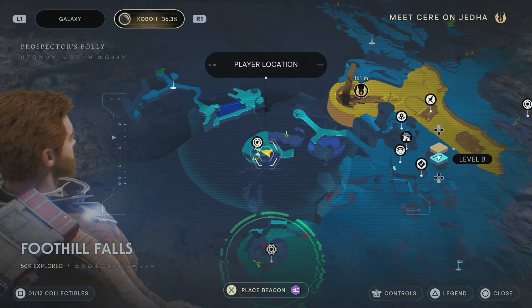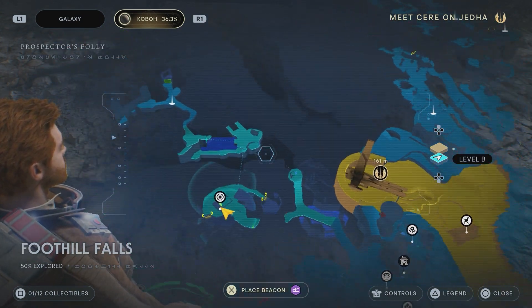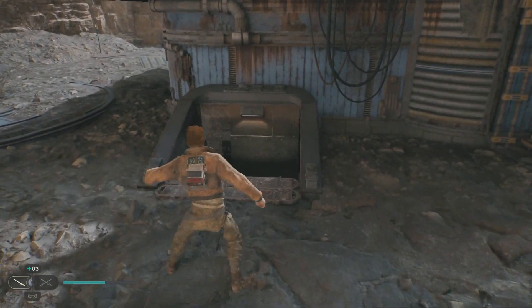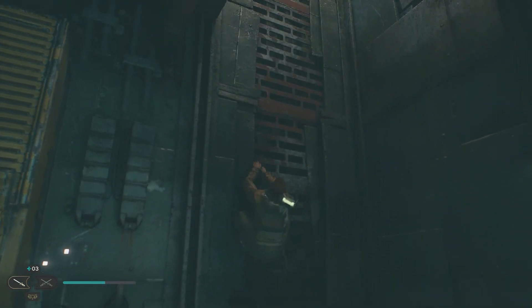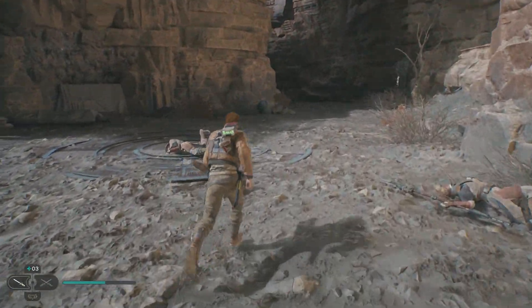Right after finding Scuba — literally right across from where you find him — there's an abandoned shack. There's actually a side quest here too, which you need the air dash to complete. Break the barrier and head down, and there'll be a droid. Chat with it and it will go back to the base. There are some Bedlam Raiders there, so be ready for that.